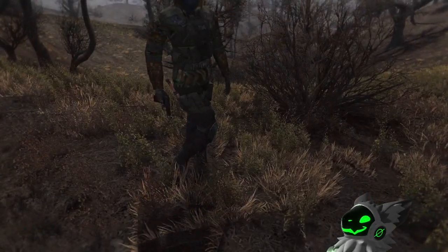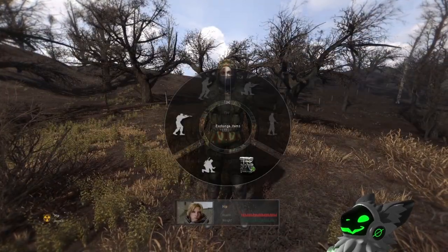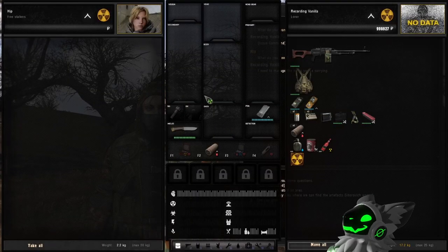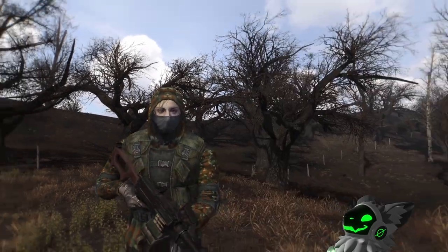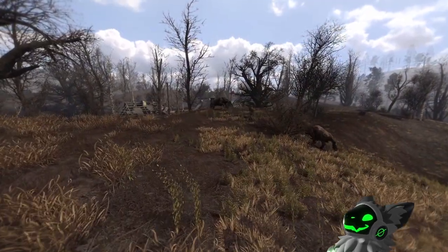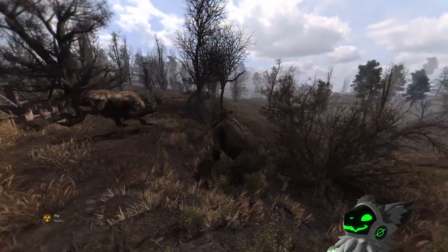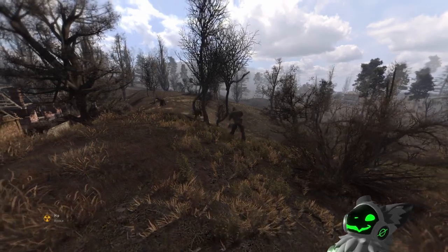Have you ever hired a companion only for them to have a puny Makarov? By either pressing the companion order button (default is the C key) or by speaking to the companion and selecting the first option, you can store items in their inventory. If you put a weapon in their inventory that has a higher base cost than their currently equipped weapon, they will equip that weapon and use it instead. You do not need to give them extra ammo for them to use the gun. This only works with guns, so sadly you can't equip better armor on your companions and have a full squad of loners with exoskeletons.